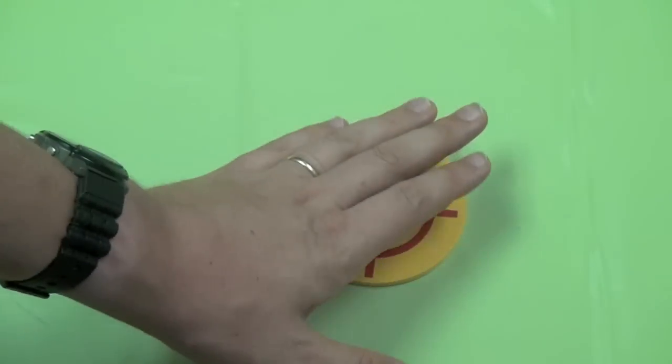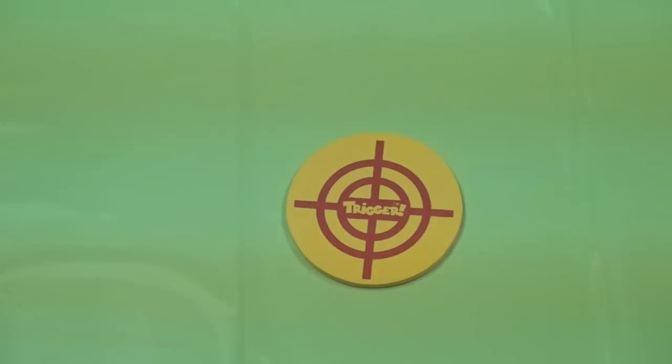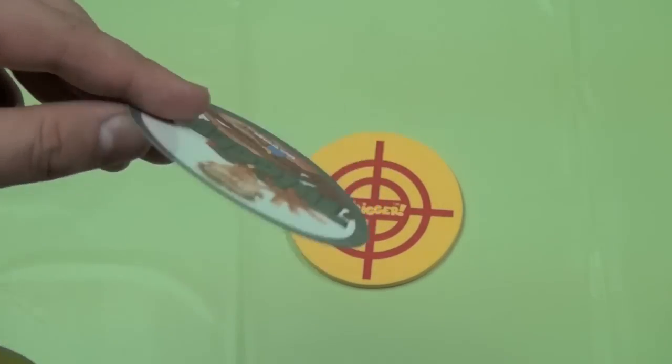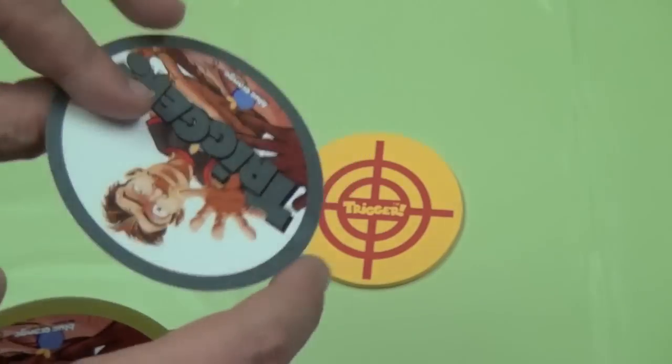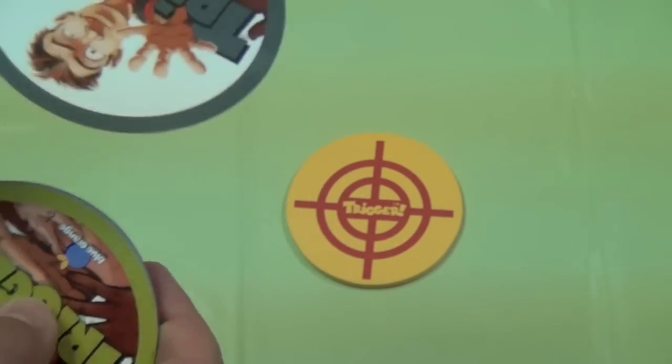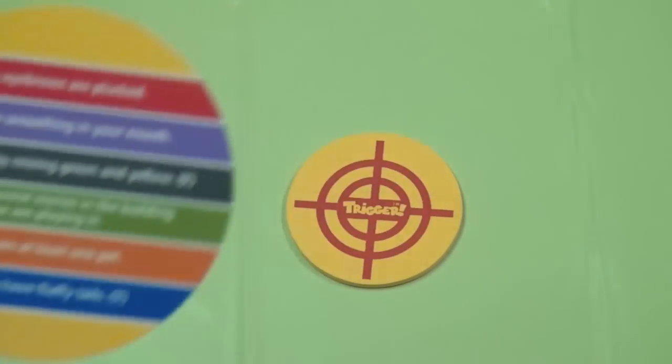The first person who puts the wrong answer down will lose one of their cards from the game. The next person is going to read a question from their card that matches the color of the card just won. So for example, if someone had just played a grey card, I would read the grey question.